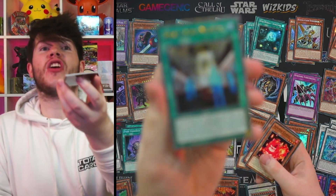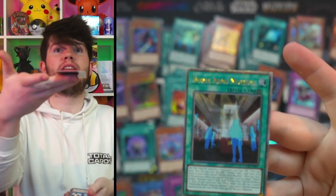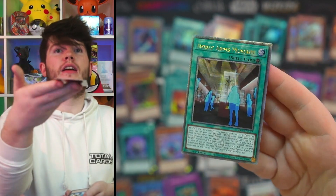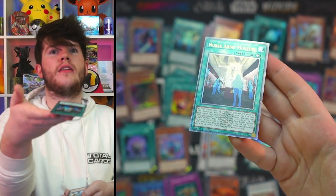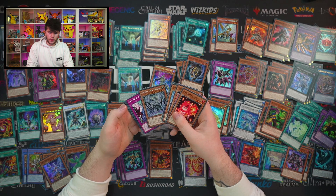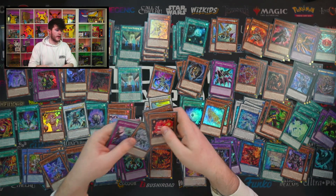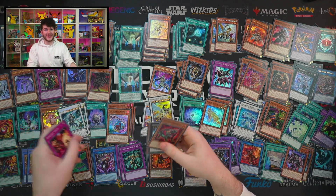And there it is, ladies and gentlemen — the quarter century secret rare! Look at that — you can see the 25th anniversary logo shining on the text. That is a quarter century secret rare! Let's get a sleeve on that. We also got Crystal God Tistina — gorgeous secret rare again. Boys, we're eating good today! We got Visa Armatara — that confirms it: if it's an ultra rare, it's a quarter century and it doesn't take up your secret rare slot.